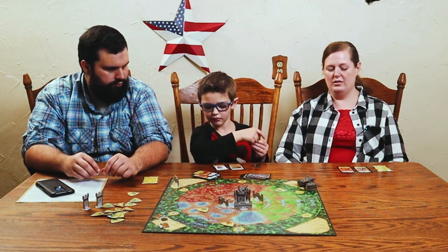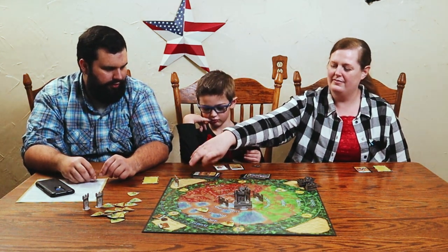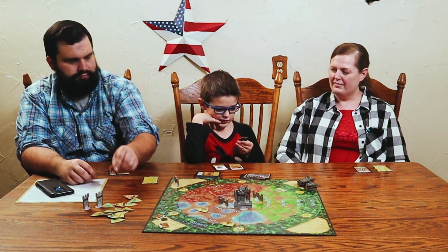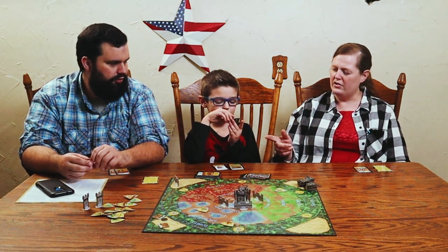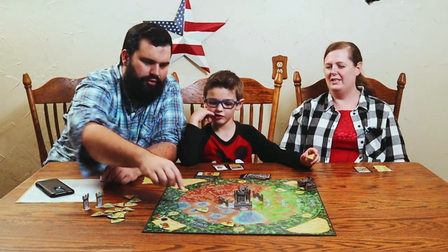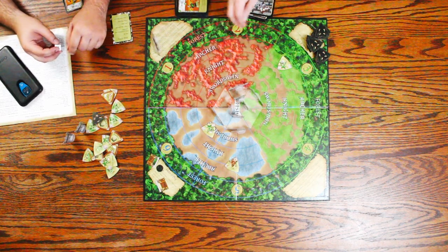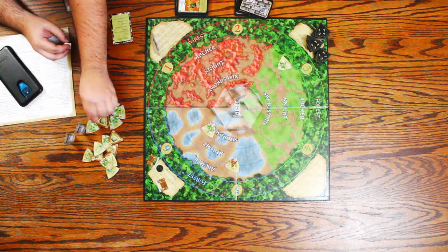A plague card is drawn — all the blue monsters move. The plague makes all archers move, so two monsters advance. One moves into an attacking position. Players discuss trading and attacking. Chris has a green archer and a green hero and attacks the healer monster.